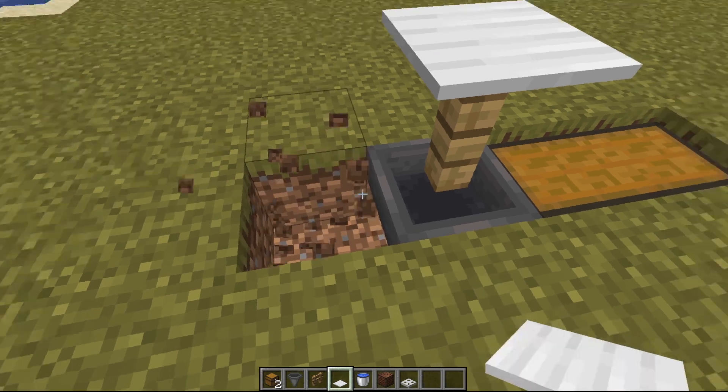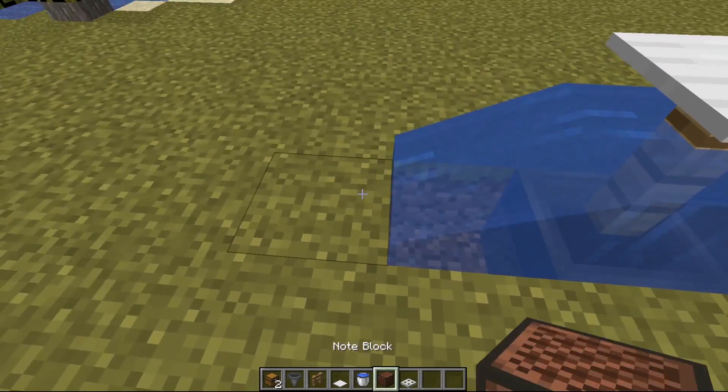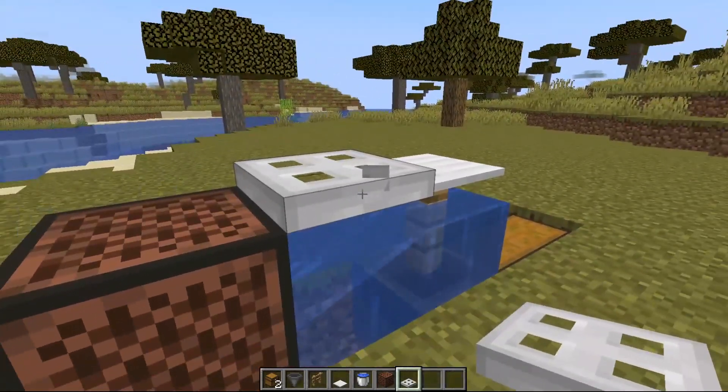Then beside the hopper destroy another block and place down your water bucket above the hopper. Then in front of the water place down an oak block, and then get an iron trapdoor and place it just like this.